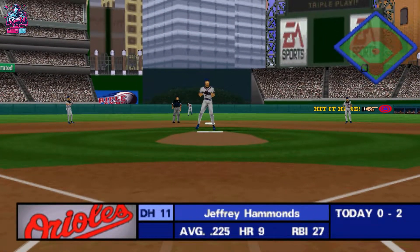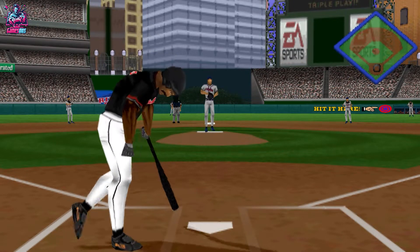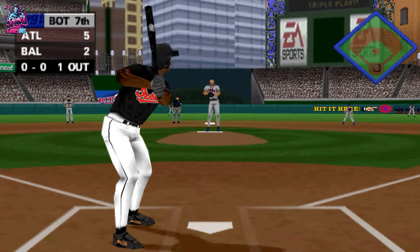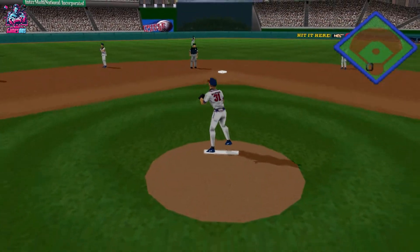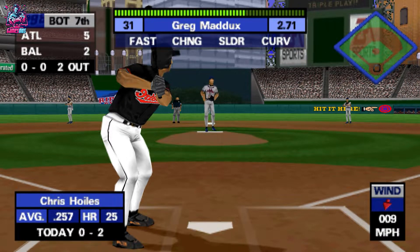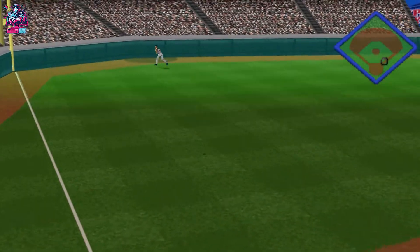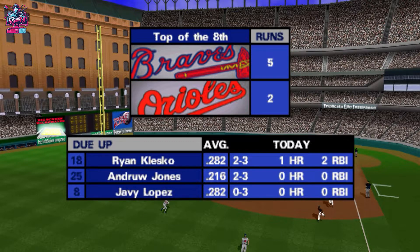Got him. One out, nobody on. Score so far is 5-2. Line drive to third base — a great catch by the third baseman. Two outs, nobody on. Hit deep to left field — play made by Klesko. Talk about fundamentals, that was perfect. Three up and three down.